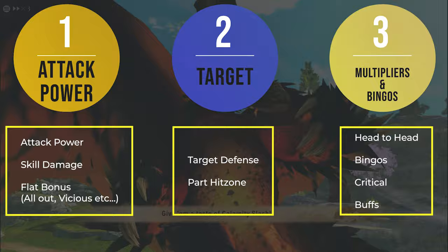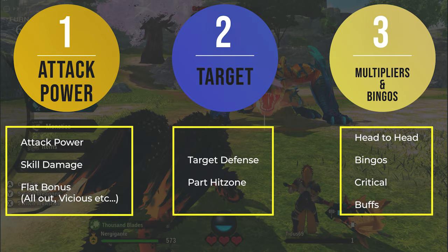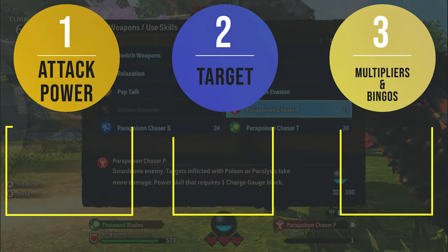Please note that all the multipliers are additive and not multiplicative. So for example, if you have a 20% bingo in element and a 10% bingo in speed, they will add up and you will have a 30% boost instead of multiplying between each other.